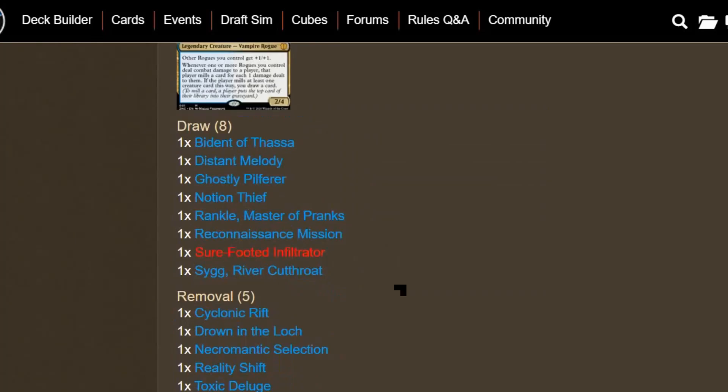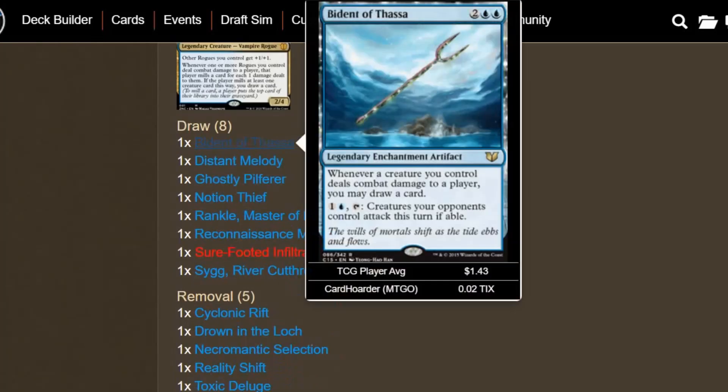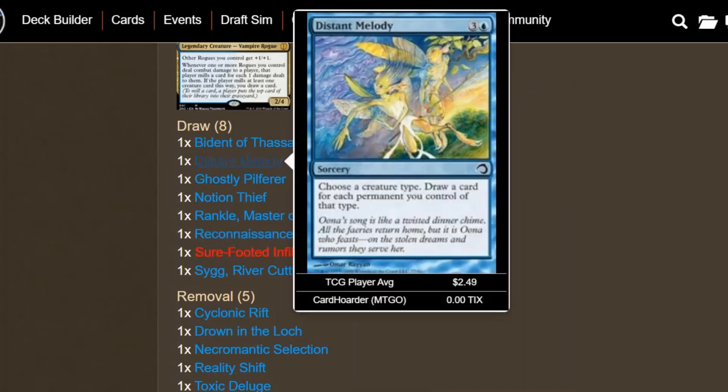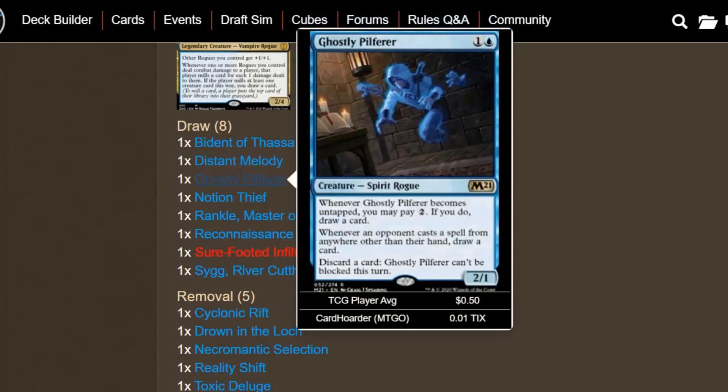We have some card draw to speed up the deck since we're going to be dealing combat damage pretty easily. Bident of Thassa and Reconnaissance Mission are going to be essential — they trigger whenever a creature you control deals combat damage, which shouldn't be hard in this deck. We have Distant Melody: choose a creature type and draw a card for each permanent you control of that type, so a few Rogues out means drawing a few cards for 4 mana. Ghostly Pilferer is a Spirit Rogue — when it becomes untapped you can pay 2 mana to draw a card, whenever an opponent casts a spell from anywhere other than their hand you also draw a card, and you can discard a card to make it unblockable this turn.